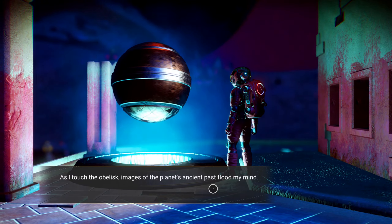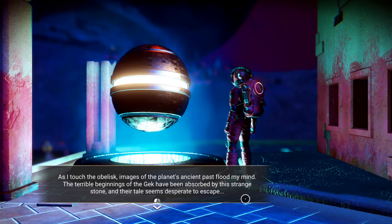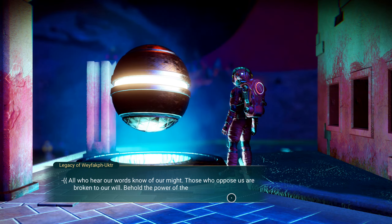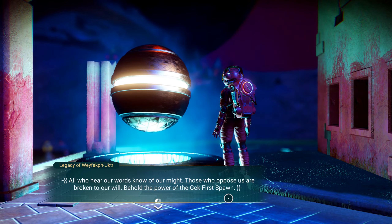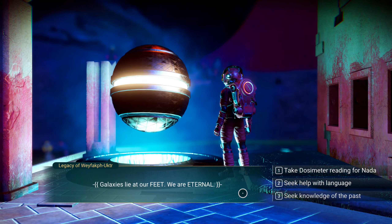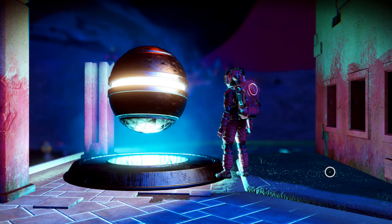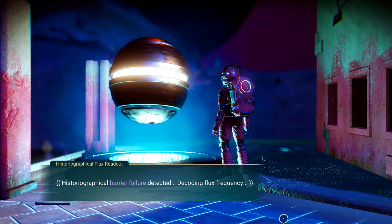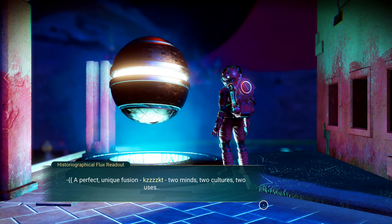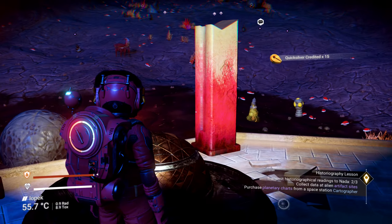Let's see what this one has to say. As I touch the obelisk, images of the planet's ancient past fled my mind. The terrible beginnings of the Gek have been absorbed by this strange stone, and their tale seems desperate to escape. 'All who hear our words know of our might. Those who oppose us are broken to our will. Behold the power of the Gek first spawn.' These Gek seem really full of themselves. 'Galaxies lie at our feet. We are eternal.' Yeah, these Gek - there's something wrong with them. I'll take the dosimeter reading. Historiographical barrier failure detected. Decoding flux frequency. Translated readout follows: 'A perfect, unique fusion. Two minds. Two cultures. Two uses. Two fates.' Finalized reading. Two fates - 'Fates' is highlighted. Interesting.